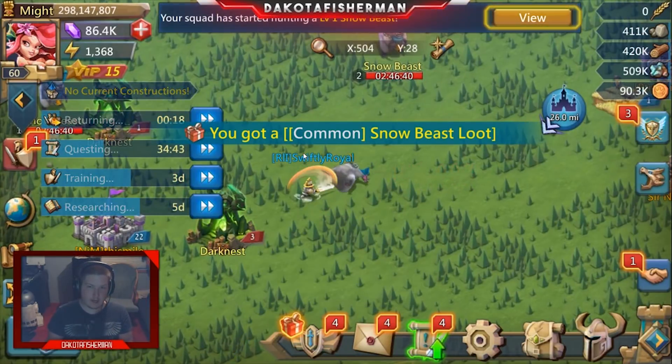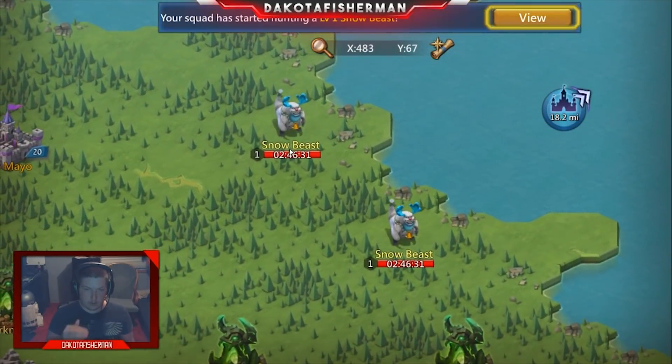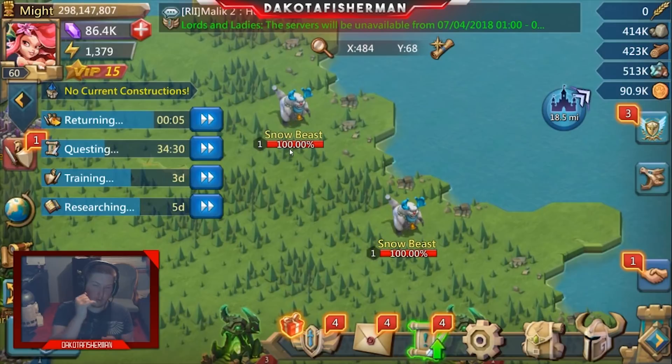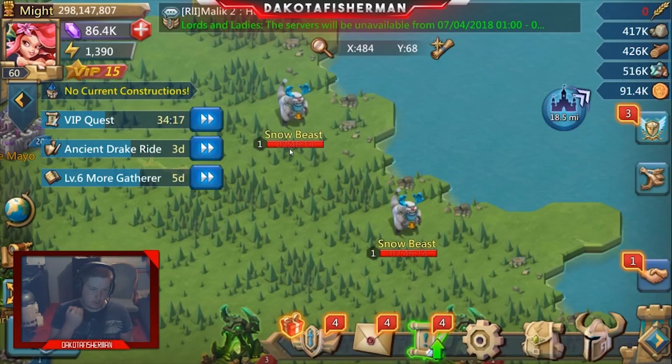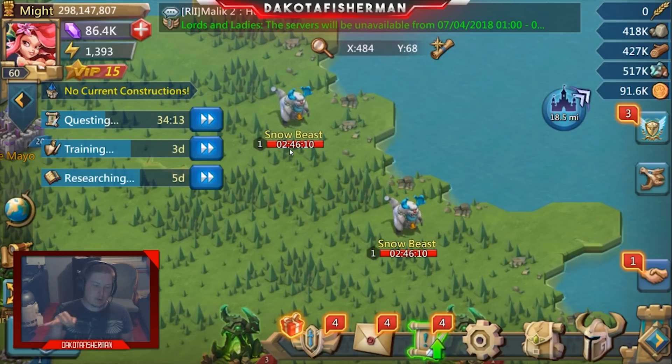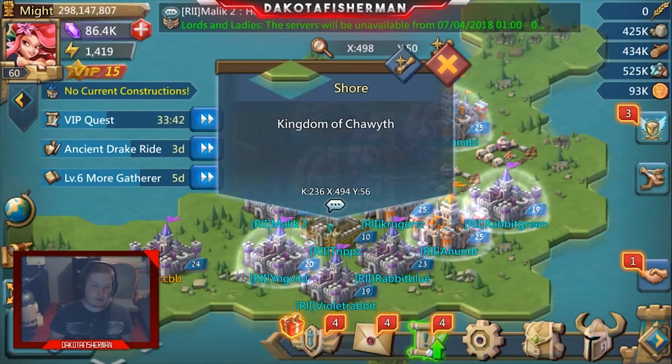For higher tier monsters, here's the general breakdown: hit level ones for resources, hit level twos if you want gold plus a bit more resources and speed. Level threes are the hot spot for decent speeds — that's where you start getting rares, relocators, and similar drops. Level fours have the best drop rates, which I'll cover in more detail in another video.